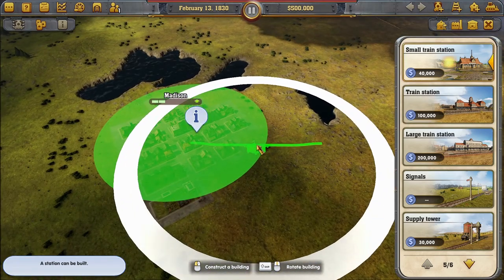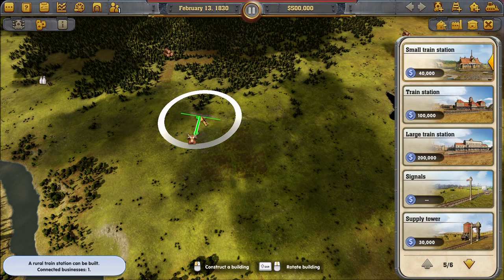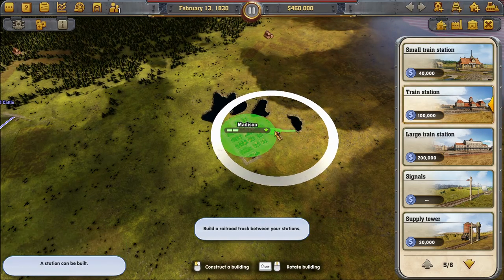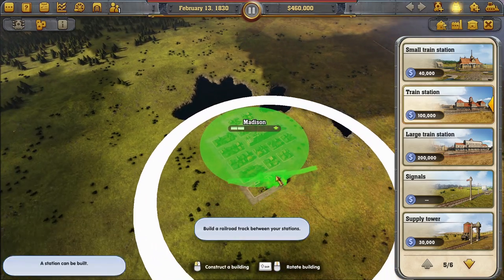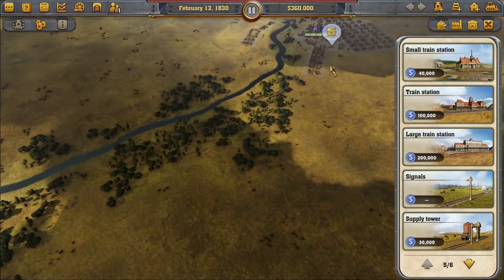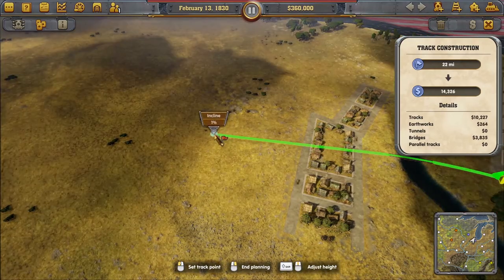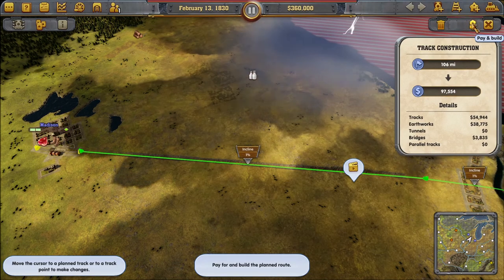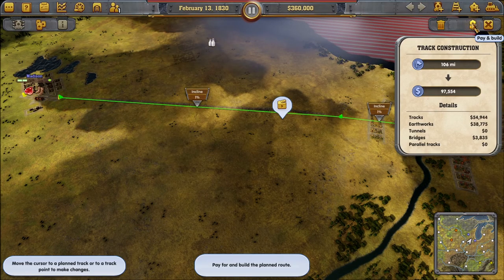We connected Chicago and now we'll connect Madison with a small train station. We're trying to connect that to Chicago using another normal train station. That's 240,000 out the window just like that, and we haven't even started. Now we'll go ahead and connect the track automatically — that's going to cost us about 97,000 just for that track. Crazy.